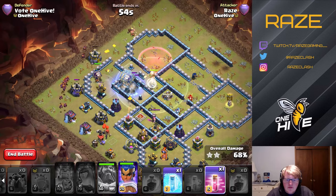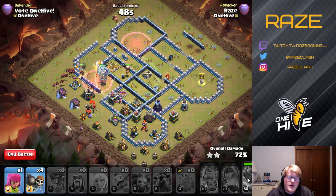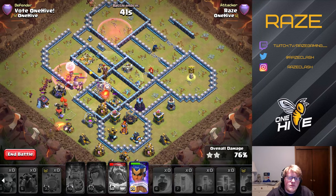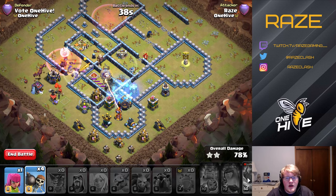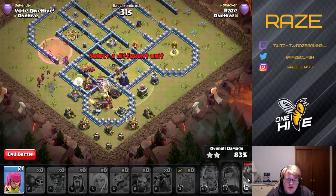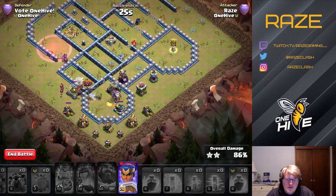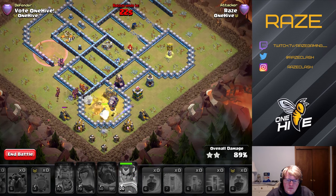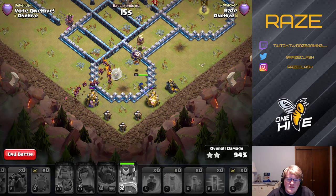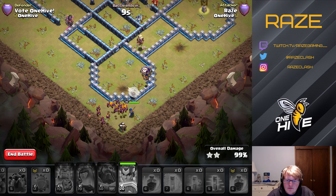We have the tornado trap on the outside of the base, which is why that's actually possible. If you move the tornado trap behind the town hall that wouldn't work out as well, and it would also impact other strategies. We're left with the Royal Champion and a couple of loons, and with the Royal Champion's ability it's going to be a pretty quick three-star, finishing the base with about ten seconds left.